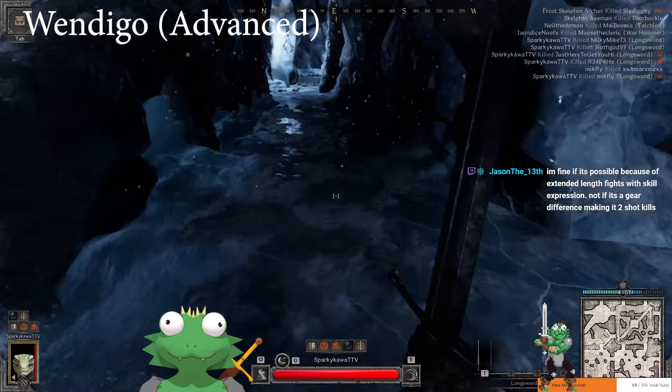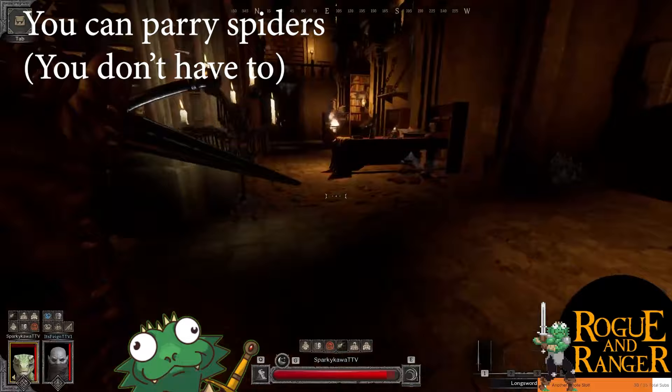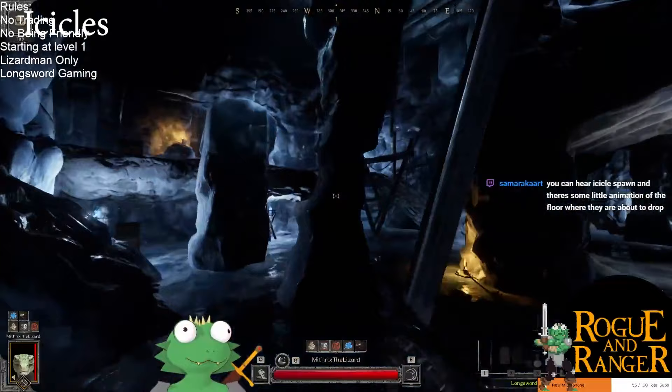As long as you get the right angle on the parry, you can kill the Wendigo super fast. If you parry the spider and then — oh my god, you can. He's parried his fireball. But you have to parry where it hits the ground — you can't parry the icicle itself.